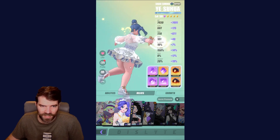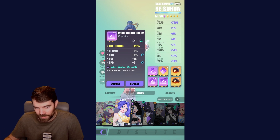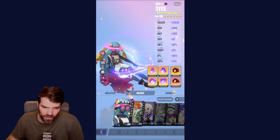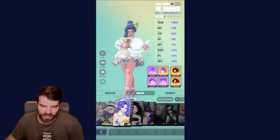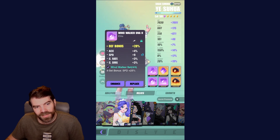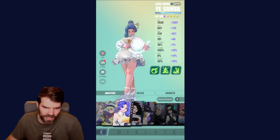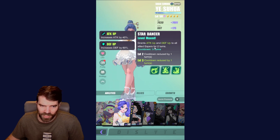The final unit on the team is Yi Suhua. She's in a speed set because she's my buffer — she puts increased defense and increased attack on my entire team. So I want her to go first. My other girl is actually a little bit faster, so I need to speed up Yi Suhua just a tiny bit so she goes before everyone. I built her as tanky as I could in a speed set, and I got two extra rolls into speed on one piece, which is solid.